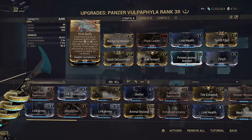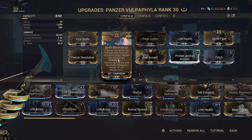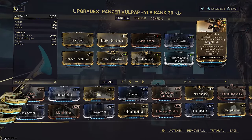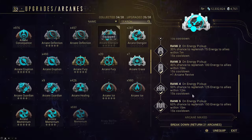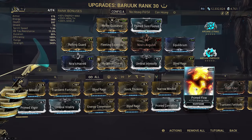Blind Rage is the reason we also slotted Fleeting Expertise, because the cast cost of the two and three can get pretty expensive otherwise. Equilibrium is the flex slot — you can put whatever you want here, but it will synergize with a Panzer for constant health orb drops from Viral Quills, granting pet assists on literally everything. The Synth mods let you spawn tons of health orbs and pick them up even when full HP. As a stopgap we even have Arcane Energize.